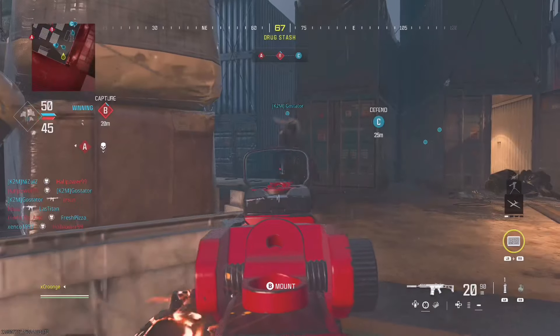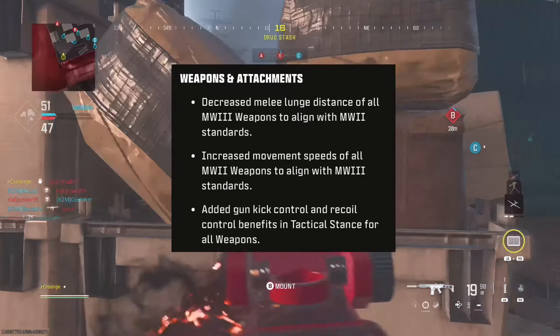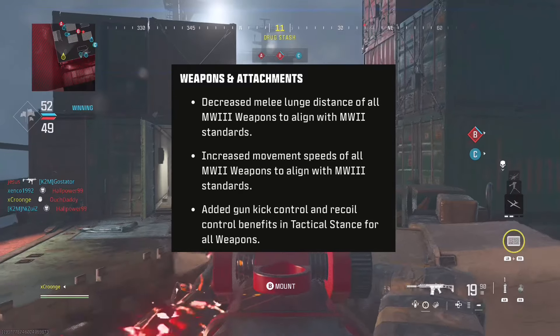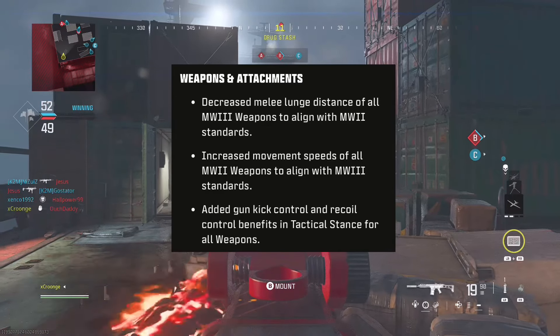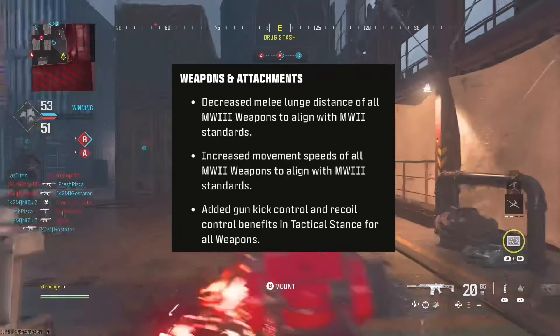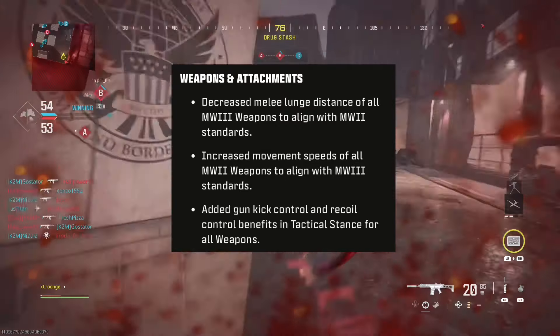We've got all the buffs and nerfs in the new season coming up. First: decreased melee lunge distance of all Modern Warfare 3 weapons to align with Modern Warfare 2 weapons; increased movement speed of all MW2 weapons to align with MW3 standards; and added gun kickback control and recoil control benefits in tactical stance for all different weapons.